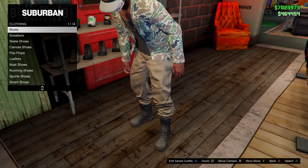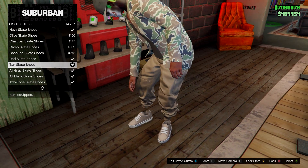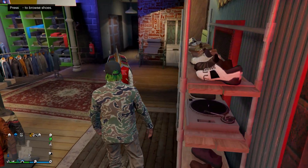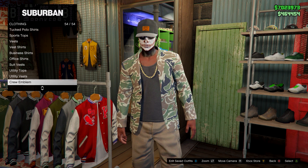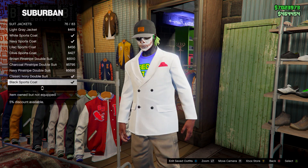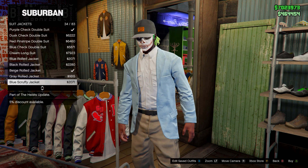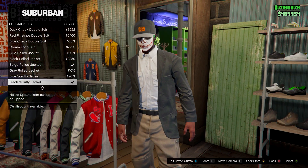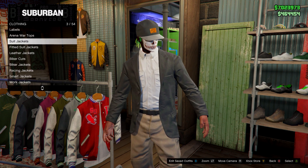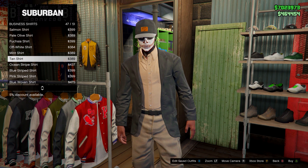From here we can go and customize it. For shoes, go on to skate shoes and then go down to the tan skate shoes and equip them. After that, go over to the tops section, back out of this menu, go over to tops and head down to the regular suit jackets. Find the black scruffy jacket near the top — the open one. Then head down to business shirts at the bottom of the tops menu and find the tan shirt, buy it and equip it.